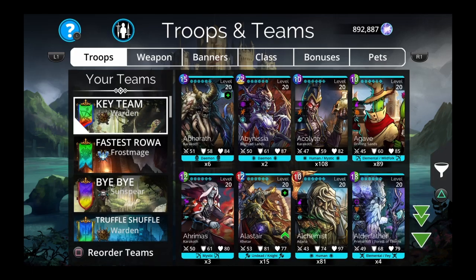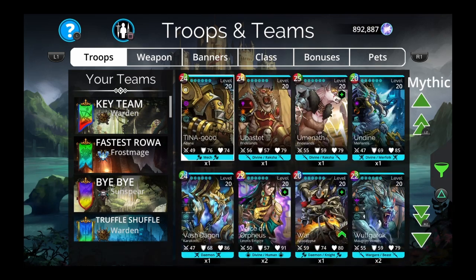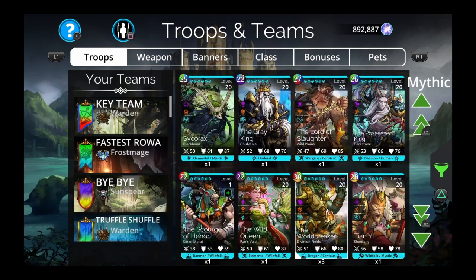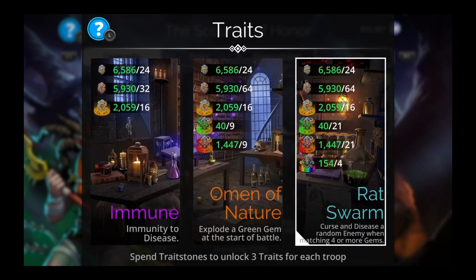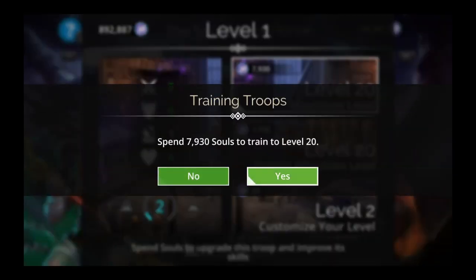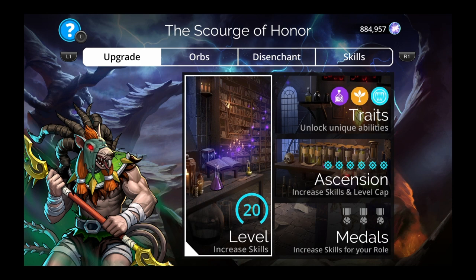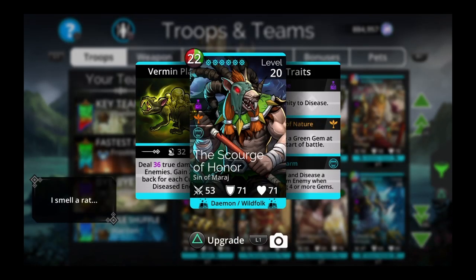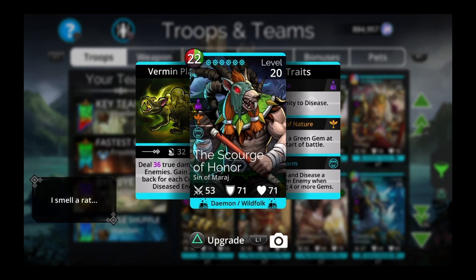So we got the mythic — let's go to the troops and find him. Base rarity. Is he one of the 'The' troops? The Scourge of Honor. We'll upgrade him and get his traits. He's a daemon wild folk, so we could start him with 50% mana with wild folk. He probably wants curse or disease support, and then true damage.